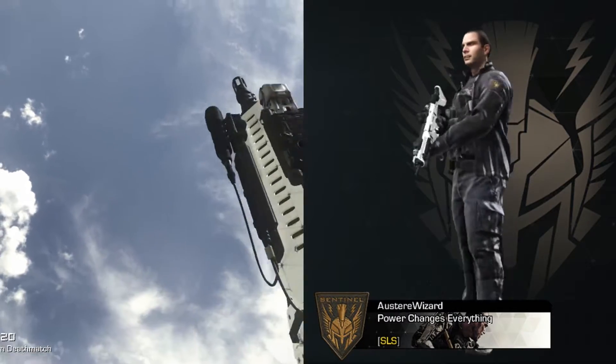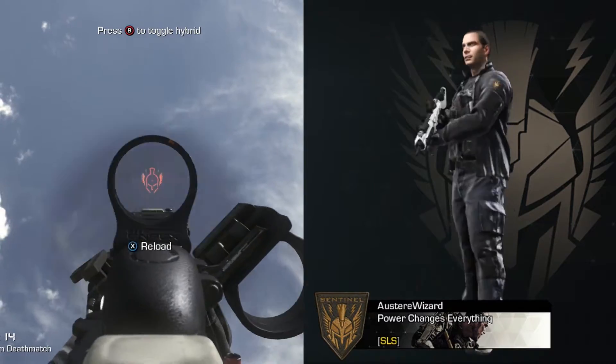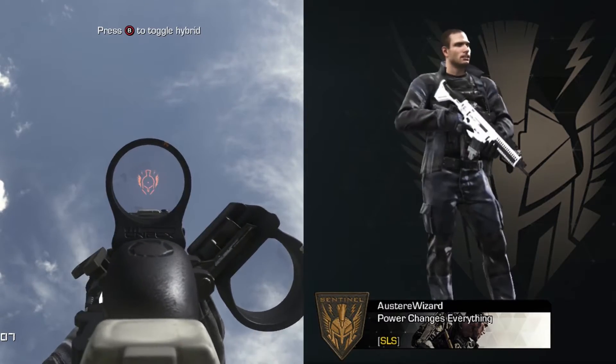What you get per usual with personalization packs for the game is a player card, background, in-game patch, and a weapon camo and reticle — all of which are as seen on screen right now.